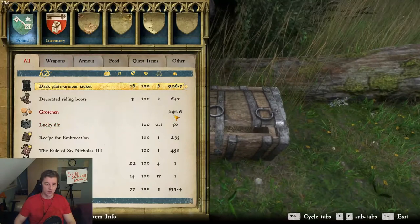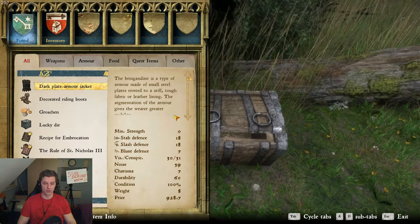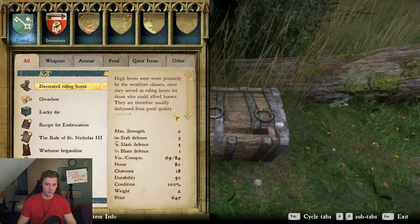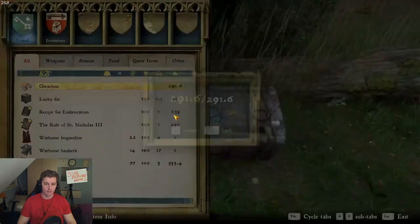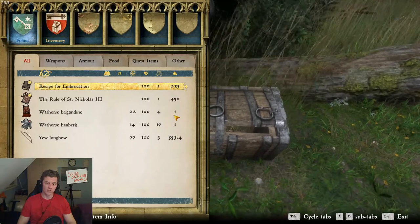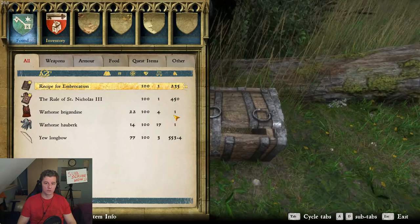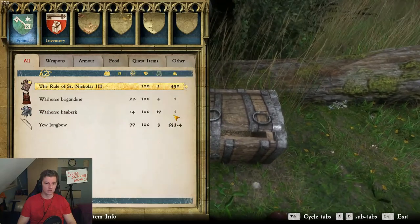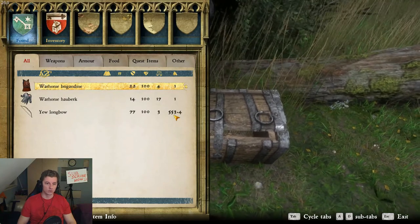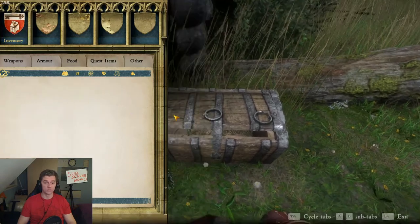I'm so professional. Dark blade armor — holy guacamole, really good. Riding boots. Money. Lucky die — we should go play, we have already three of these. Some potion. How to learn — some book. Really good. Warhorse Brigandine and Hauberg — good Hauberg, I think.